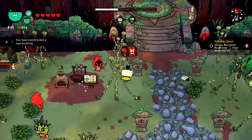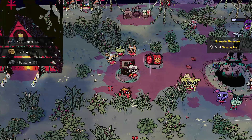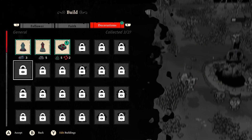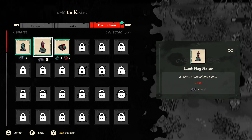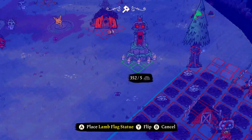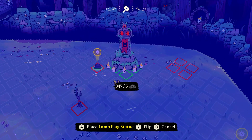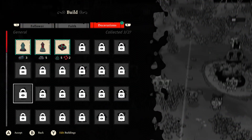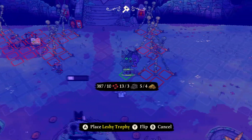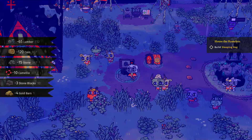So overall, Cult of the Lamb is a nice little roguelike Animal Crossing hybrid. Despite being quite heavy in management mechanics, it's also fairly easy to keep track of and progress. The combat is simple but rewarding to play, with a nice ramp up for boss areas. The game is also charming yet kind of creepy in its overtones, but I went into this game very hopeful and I came out pleasantly satisfied. If any of the gameplay or impressions of Cult of the Lamb spoke to you, I think it's a pretty great game for the asking price.